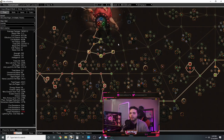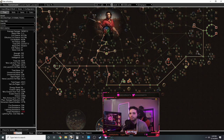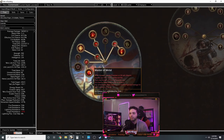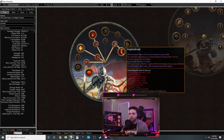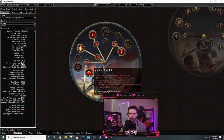The third and last build is Lacerate/Impale Champion. Impale is incredibly powerful and you don't need a lot of gear for it to work. Lacerate has more AoE than Cyclone in my opinion and looks really cool. You're going to be a Duelist Champion.